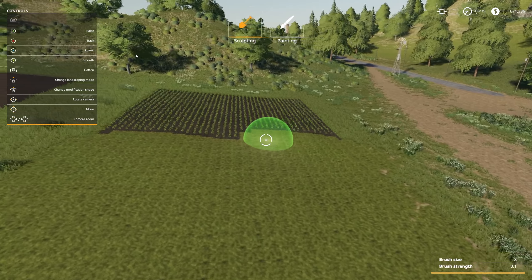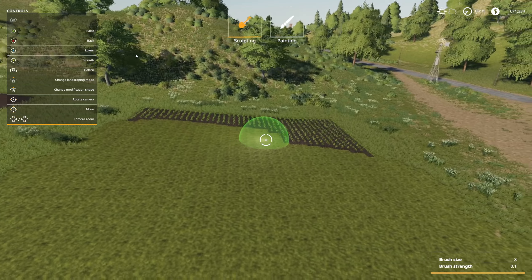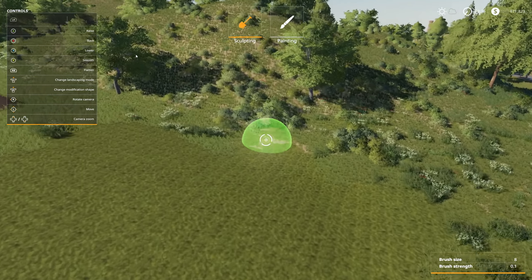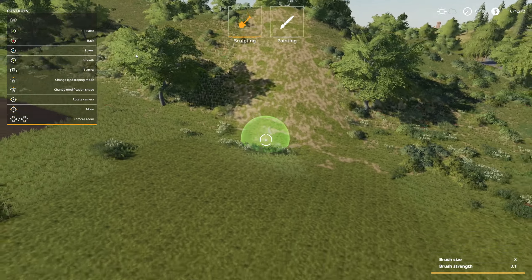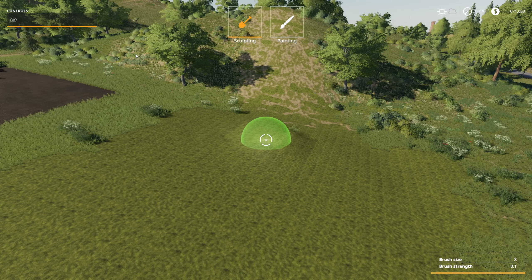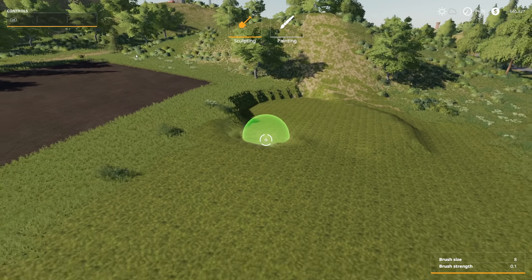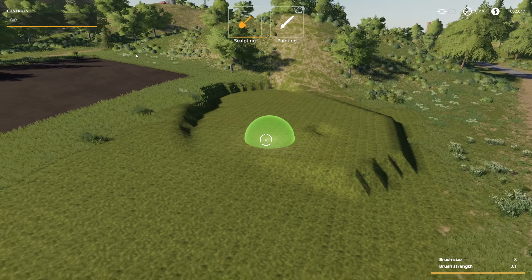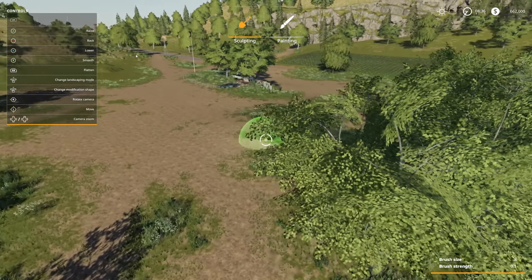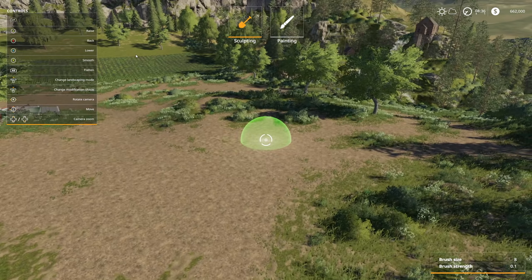If you hold down smooth it still follows the shape of the land - no worries, keeps it nice and pretty. If I wanted to go up the side of this hill, it keeps it nice and smooth. If I want to flatten, I hit RB and you can see it's creating a completely flat area, raising some areas and lowering others. There's an area over here that's real pesky - a lot of people have complained about it - there's like a dip. That's pretty easy, just hit RB to flatten.